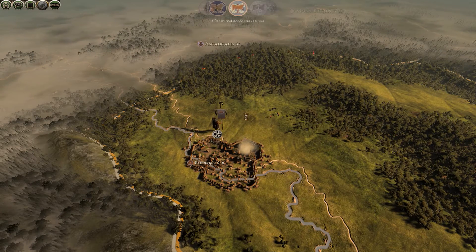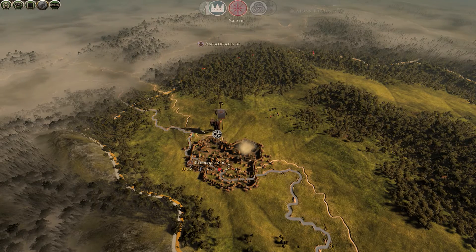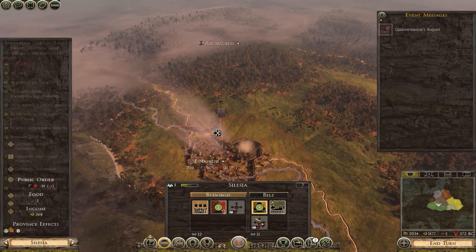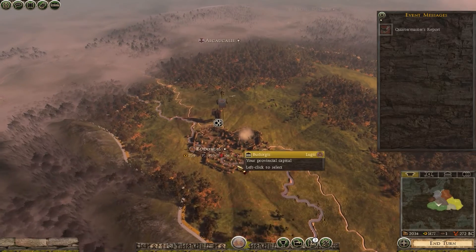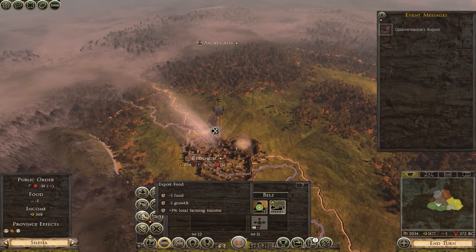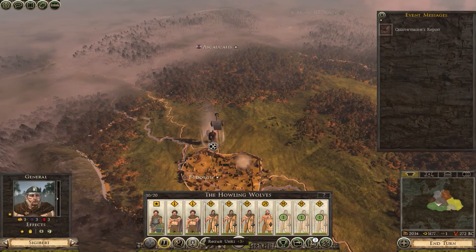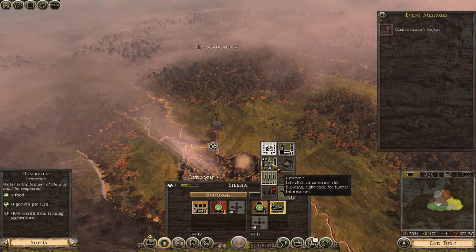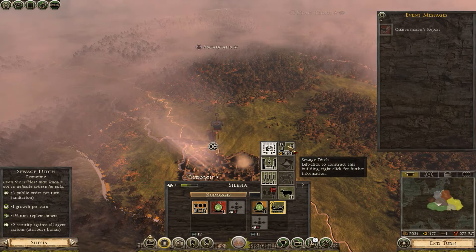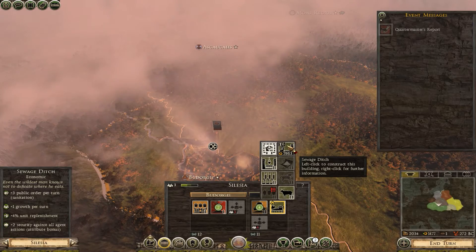Agents are much more expensive in this mod, which is a good thing from a balance perspective because agents are too powerful in vanilla. If I were to recruit a spy, the cost is doubled. Let me change the edict to sell slaves to fix the public order penalty. I can build a farm building to get more growth so I can unlock better buildings. It'll give me some public order too, though it won't provide food right now.